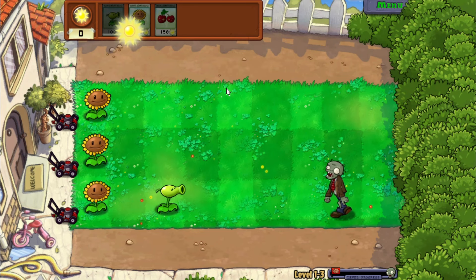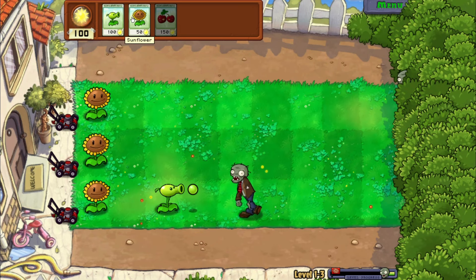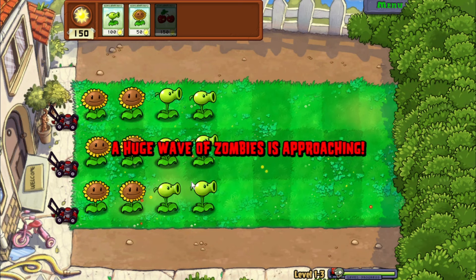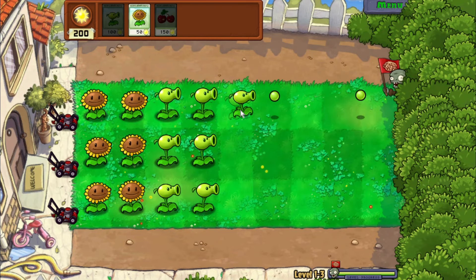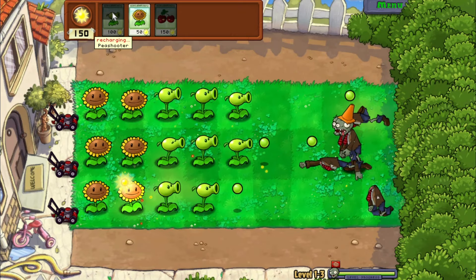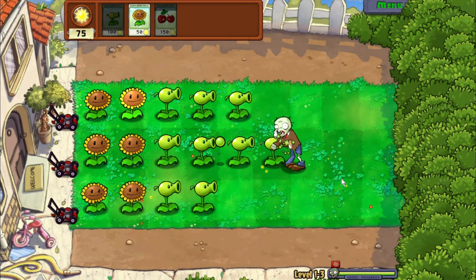Okay, we're good now. I think he can take him. Get a whole row of peashooters and then we can start putting more sunflowers down. Where's the next guy — at the top? Okay. Maybe we'll use this cherry bomb on the final part. Let's do it now. It's pretty easy. Maybe I should have saved that — it's fine, it's fine. There was a long recharge time but we'll get more peashooters. I think we got him. That was easy.